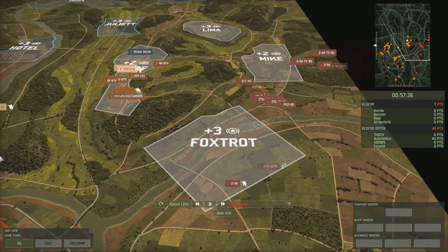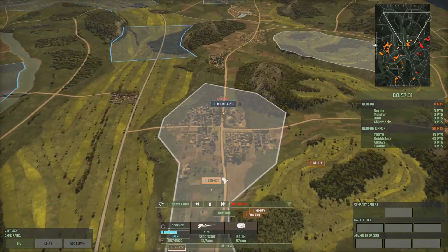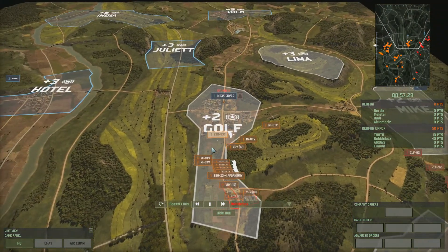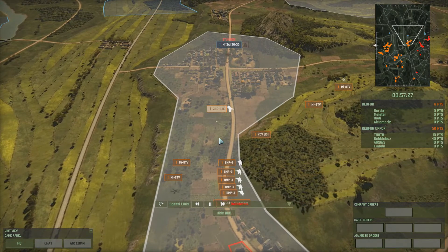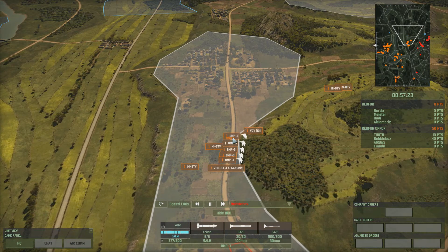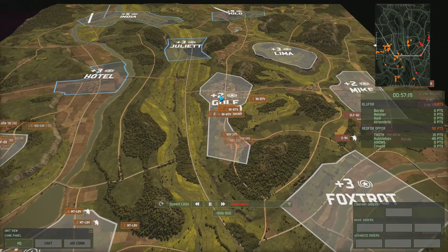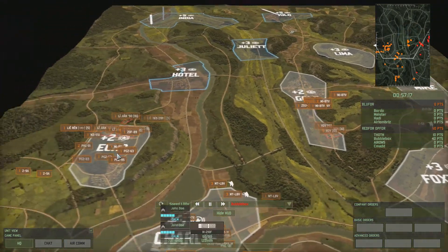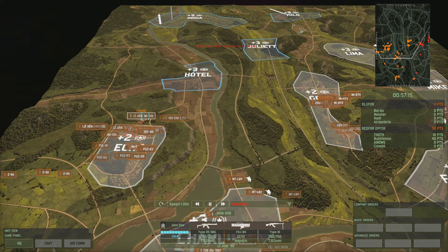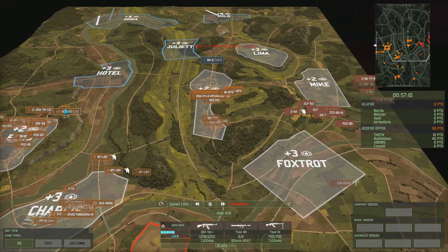Thoth has managed to get all his units up towards the centre of the map at Golf and he's pushing forward all his BMP3s, which have really nice ATGMs. He's pushing infantry all the way into town. Doesn't look like there's too much opposition there yet. And it looks like CMAD has managed to take the left side without too much damage being done either.